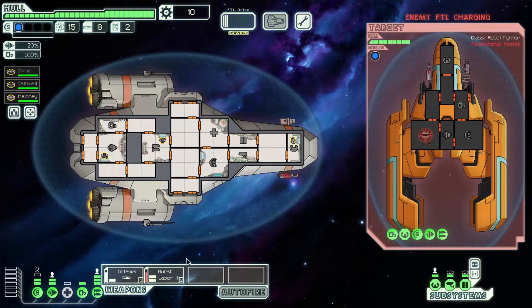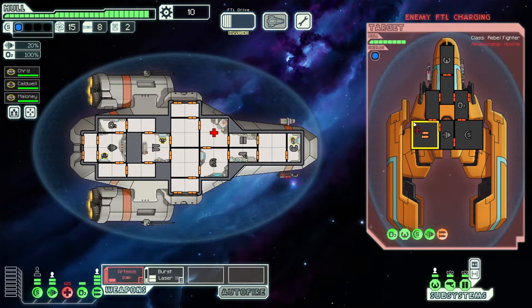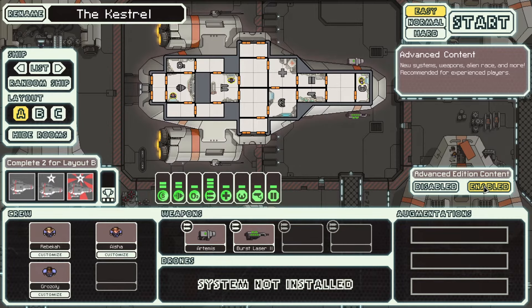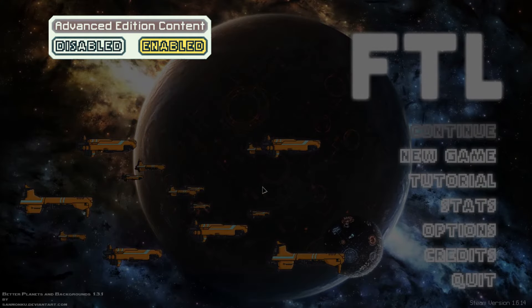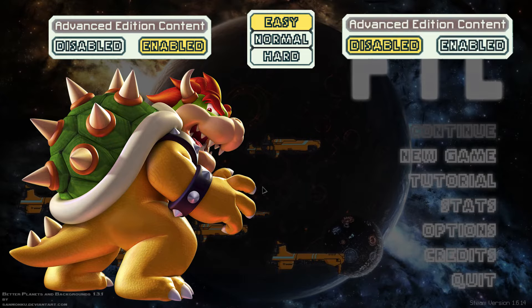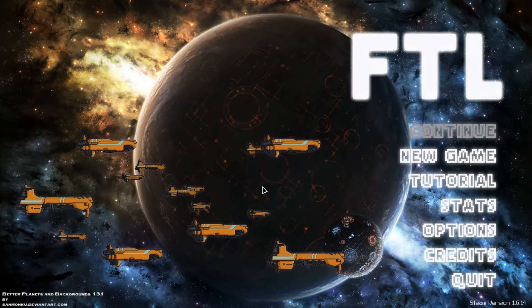Easy gives you a lot more scrap as well as easier fights. More scrap means you will get a stronger ship. It also gives you room to experiment without being severely punished for your mistakes. I'd also somewhat recommend turning advanced edition content off at first. Advanced edition is the best version of the game but the extra content can be overwhelming when you're new. A lot of players find the boss fight extremely tough, which is another reason you might want to switch advanced edition off.